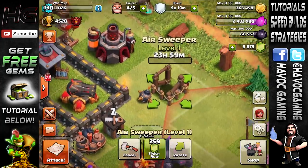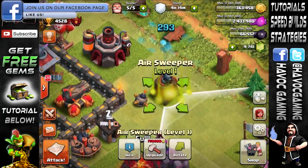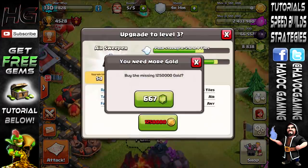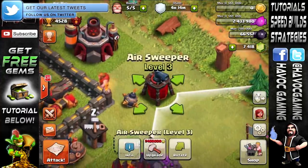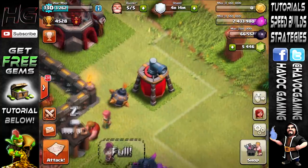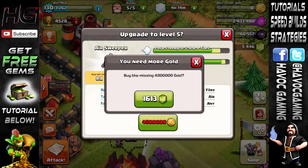We just got it and it looks like it's building at level 1. So let's go ahead and gem into level 2 really quick. I know a lot of you would be like, 'No Havoc, buy your gold.' But there goes level 3 and level 4, which looks nothing different — though I think the legs changed and the ring around the little cannon thingy.